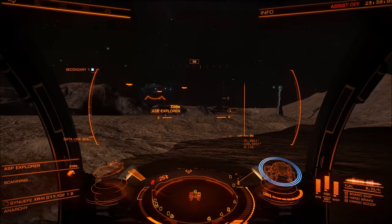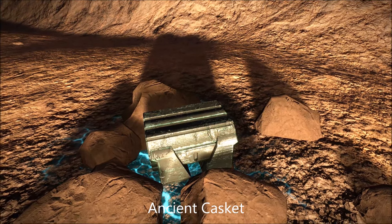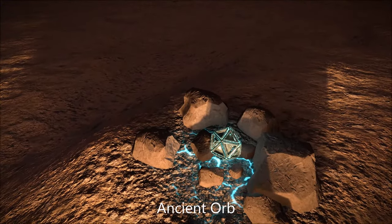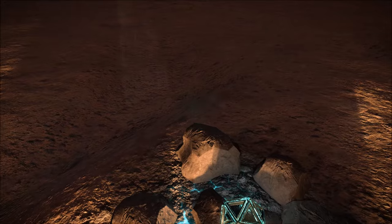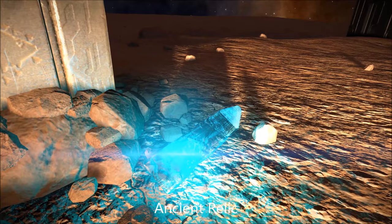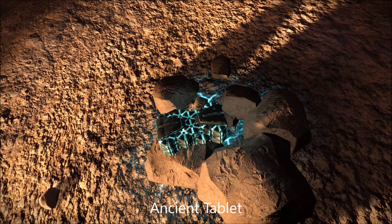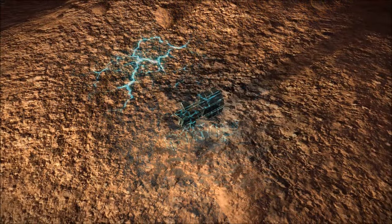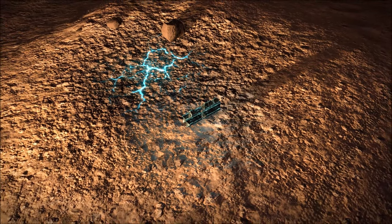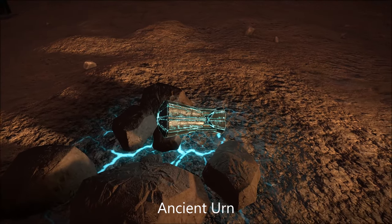There are various items that we need to use. The ancient casket is one of them. Next is the ancient orb, then we have an ancient relic, then an ancient tablet, after which we have the ancient totem, and finally the ancient urn. All of these can be picked up at the site.